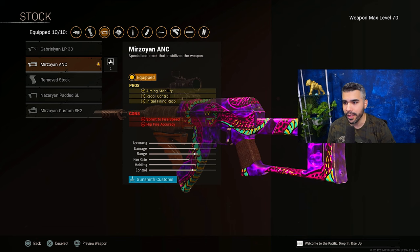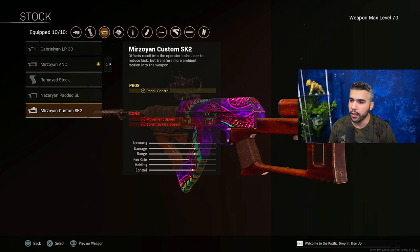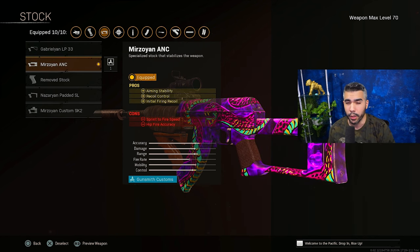For the stock, we have the Merzoyan ANC. I feel like this one makes the most sense — aiming stability, recoil control, and initial firing recoil. Another good one I can recommend is the SK-2 if you want to try something out. It's just pure recoil control, but it does seem to work really well.